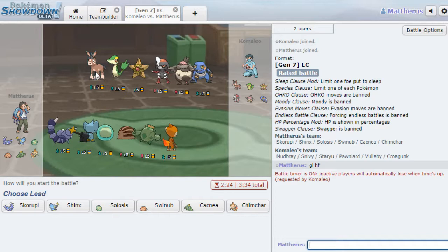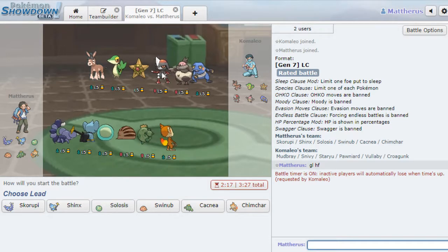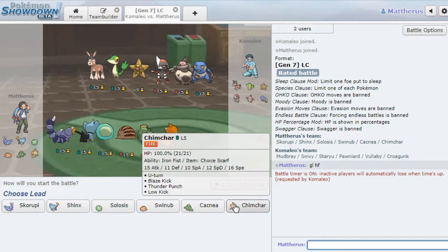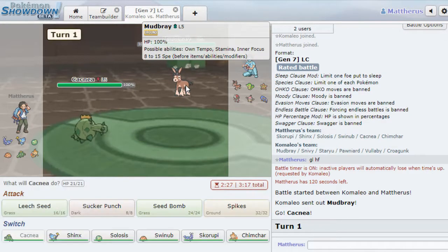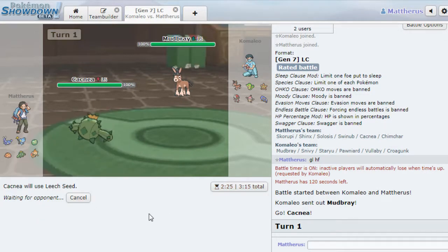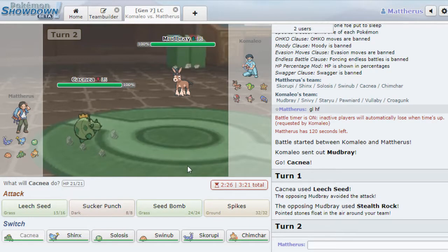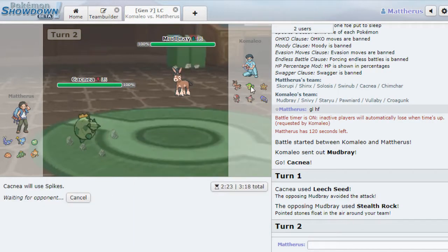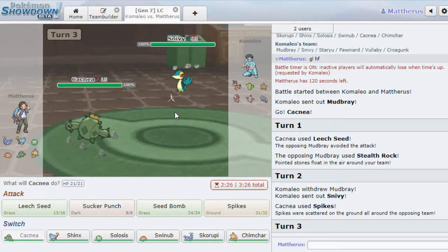We get a super competitive team right off the bat. Mudbray could be the lead of choice. I almost want to lead Solosis because he's got two switch-ins to that. Cacnea actually takes on most of his team, except for the Croagunk. I thought the Mudbray would be his lead, so I'm just going to Leech Seed. Great start. Stealth Rock goes up, very free, and I'm going to get spikes up. This is probably going to go Snivey to dodge the move. I had a feeling.